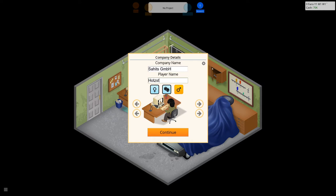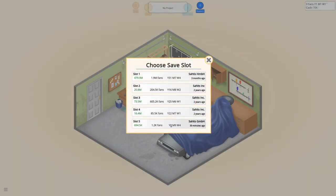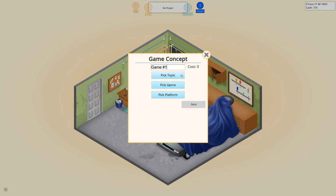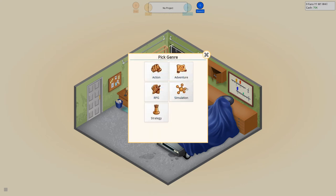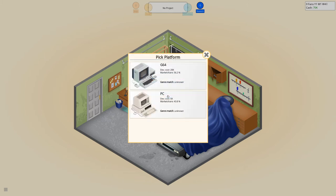To start off, you name your company and player and then there are some other settings. As I do not want to spoil too much, let's not take the hints from previous gameplays and have a leisurely run of 42 years in gameplay. Let's start with Game Dev as a topic, make it a simulation game, name it Game Dev Tycoon and do it.